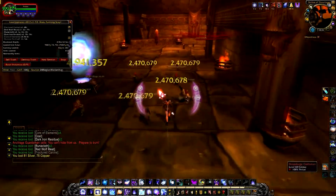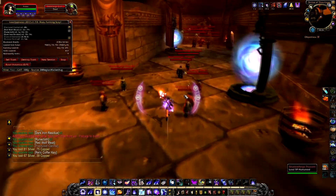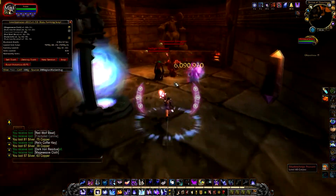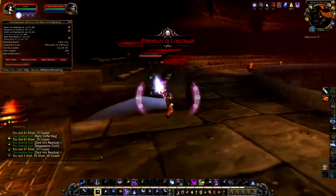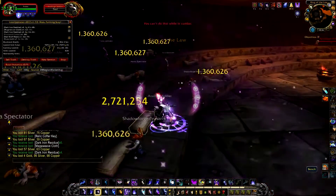I blink here so I can teleport back to the last place I blinked using Displacement. If you're not a mage, you'll have to run back and go through the doorway. Just go through this doorway here and pull the group on the left, and then turn around and pull everything else.